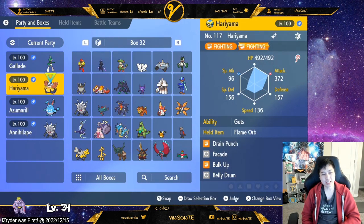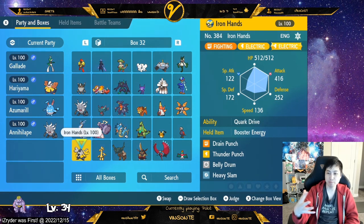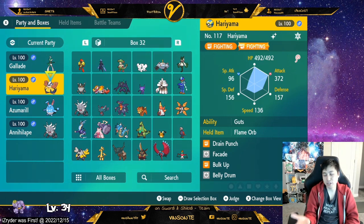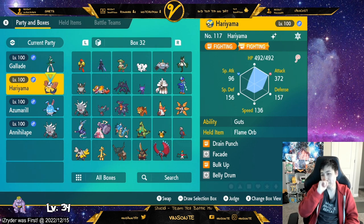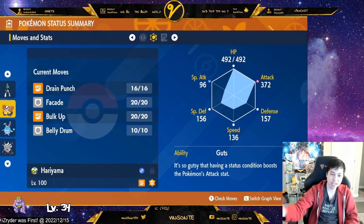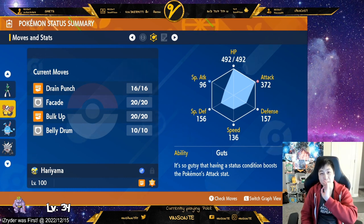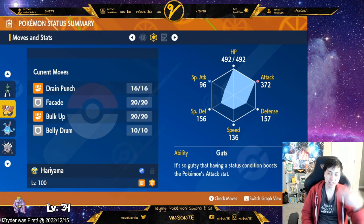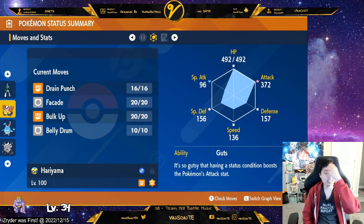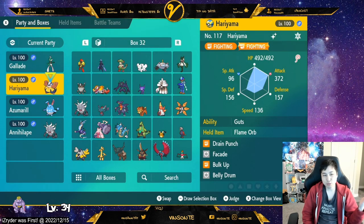I also want to give a shout out to Hariyama, which is in a similar category. The only thing is it has less bulk — Iron Hands is more physically bulky, while Hariyama is just less bulky in general. But it does have the ability Guts, which gives you an attack boost instead of a decrease from burn, for example. What I've been doing is using Flame Orb with Guts, so you become immune to status conditions — Yawn doesn't affect you, burn overwrites it and Guts turns that burn into an attack increase instead. Same strategy: Belly Drum and Drain Punch.